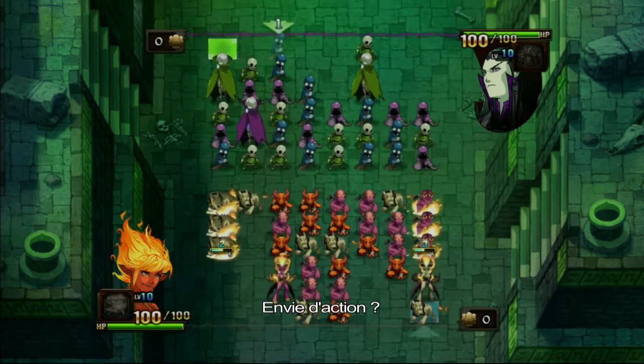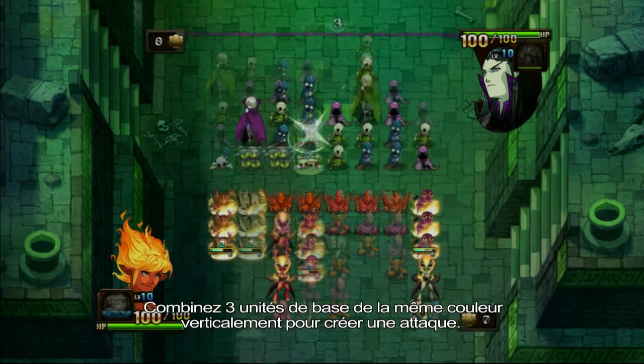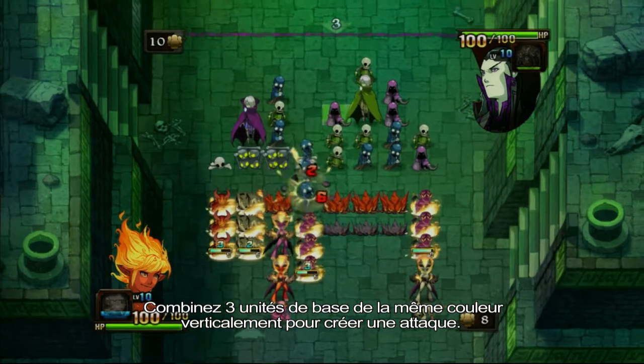Got the bloodlust? Well, we've got the cure. Combine three core units of the same color vertically to create an attack.